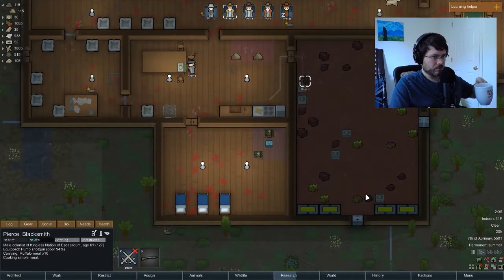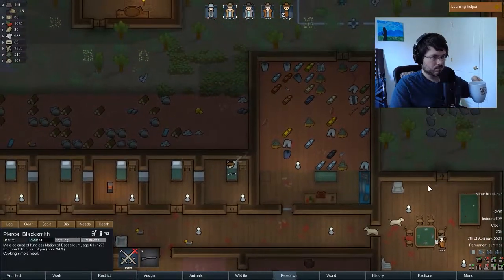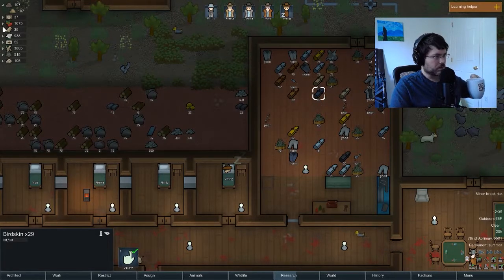Food stores are looking good — plenty of meat. We cleaned out some of those muffalo. We should have a lot of muffalo fur — blue fur. Let's look under our skins here.